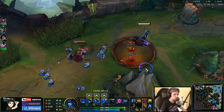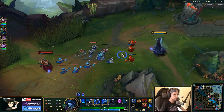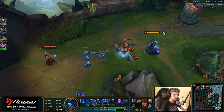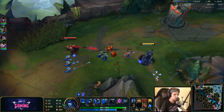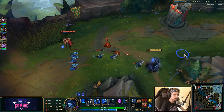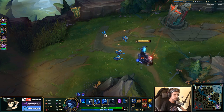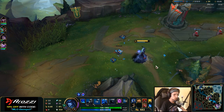Usually on Lissandra you want to focus on poking as much as possible. But Swain is a totally different matchup — it's all about avoiding him. Because if you get caught inside one of his combos, you're going to go down very hard.